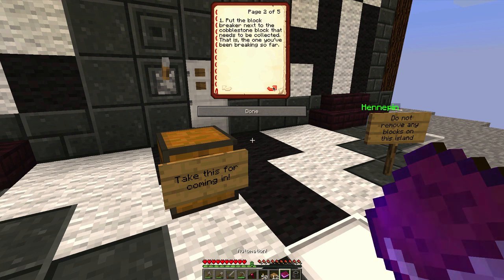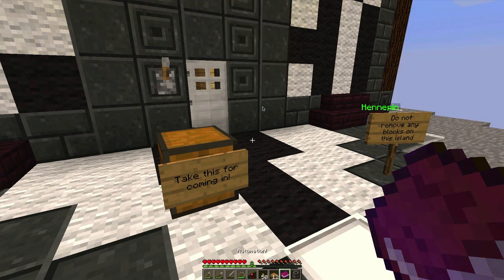Put the block breaker next to the cobblestone block that needs to be collected — that's the one you've been breaking so far. Put the timer next to the block breaker and right-click to adjust its timing. Use the screwdriver to point the block breaker at the cobblestone generator. Timer and block breaker should now be automated. Don't forget to put a chest on the opposite side of the block breaker so cobblestone is stored automatically.